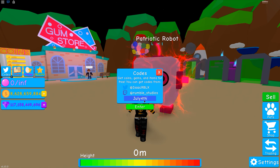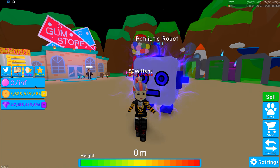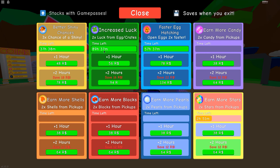I do have some codes. The first one is July4th and that gives two times luck. The second code is UnckleSam and that gives you three times shiny chance. The third code is fireworks and that gives you two times hatch speed. These three codes are for 15 minutes. I have a fourth code which is two hour luck, and that obviously gives you two hours of luck. Hopefully using that code you can go and hatch something awesome, and find the secret pet just like I did.